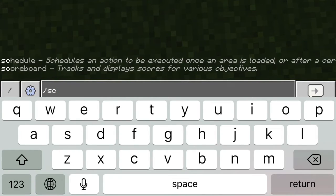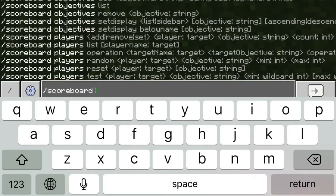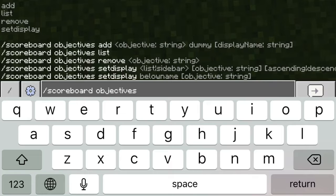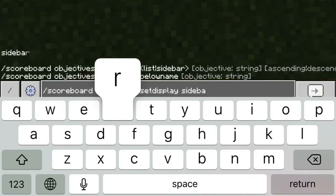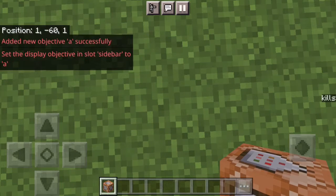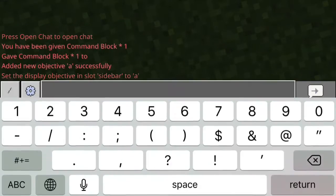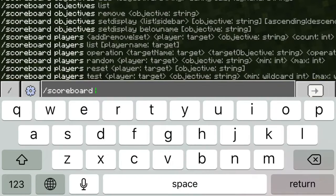Then type `/scoreboard objectives set display sidebar a`. You can now see on the side of my screen it says kills. So then I can do `/scoreboard players`...